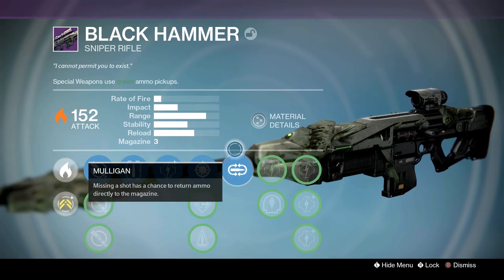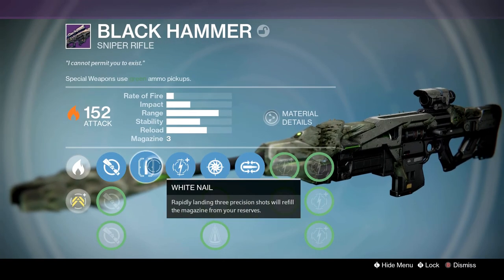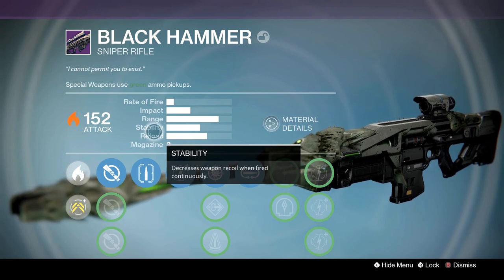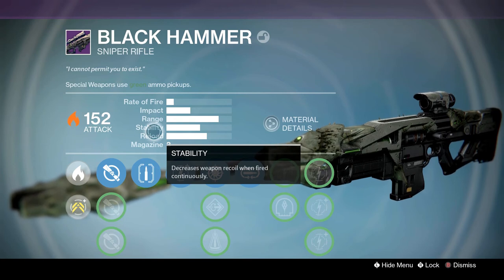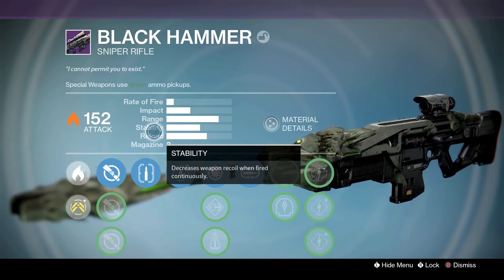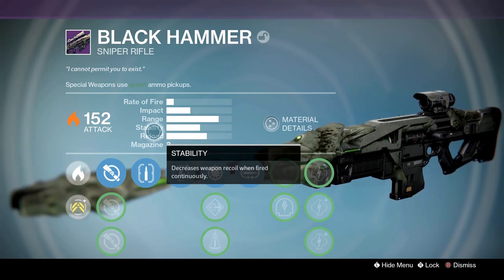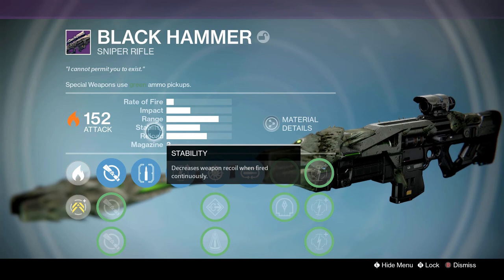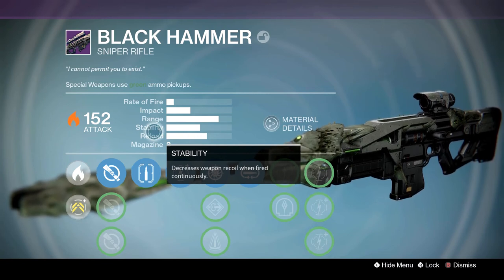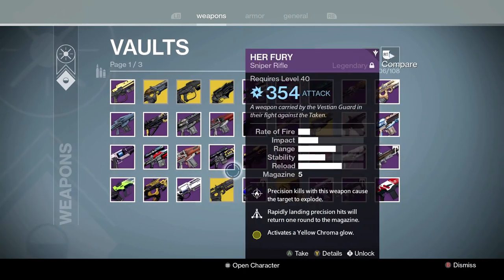Then they nerfed the Whisper in D2 so it doesn't have infinite ammo anymore. It's got Mulligan, Snapshot, and White Nail. Fun fact: this is obviously the OG old version. I got this thing all the way back in the day when I wasn't as knowledgeable about the guns that were well, broken in the game. I got it and didn't really pay it too much mind until one day I brought it into the strike — the strike of the servitor — and I found out: crap, this thing really does have infinite ammo. This thing fires forever and you will never run out of ammo, and it's a freaking legendary. Then it got patched so it took from your reserves. But oh my gosh, this thing was so good.